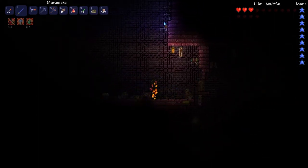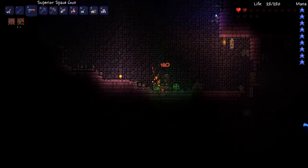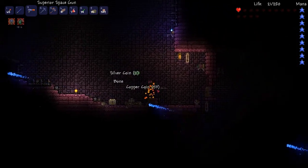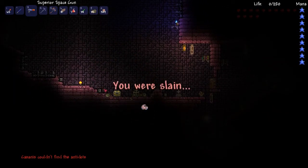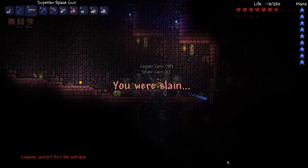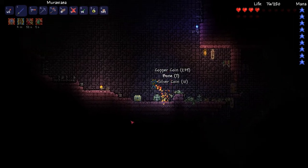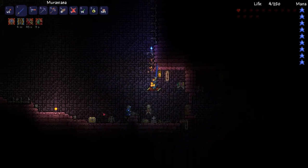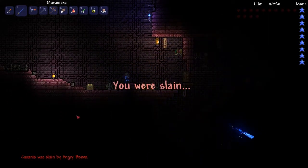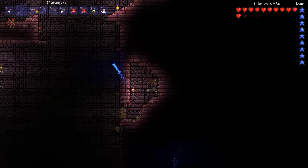I'm using the Muramasa, which seems to be helping. There are spikes — that's probably what was hurting me. Oh my God, I just got here. Apparently I was poisoned. Everything's going to be fine. Oh, that's that poison thing shooting me. Oh my God, I'm going to die again! No! Angry Bones killed me! Okay, now I'm just mad. Oh my God. Come on. This place is terrible.